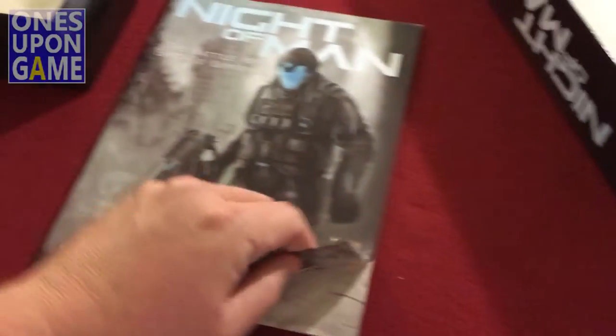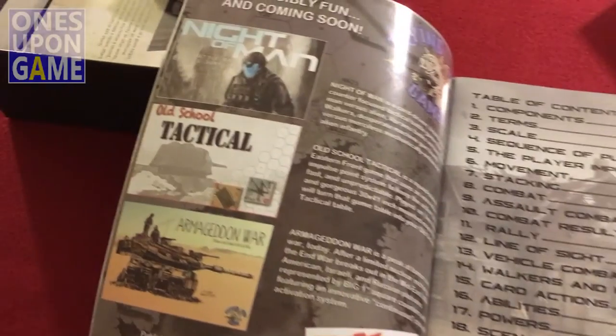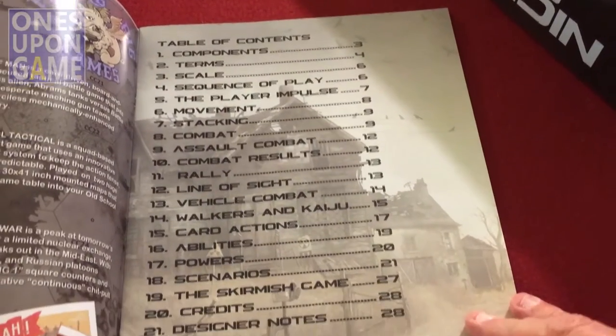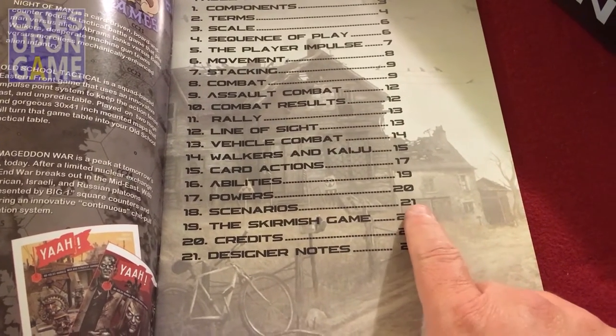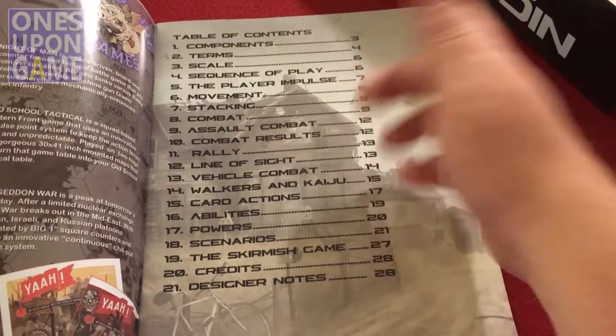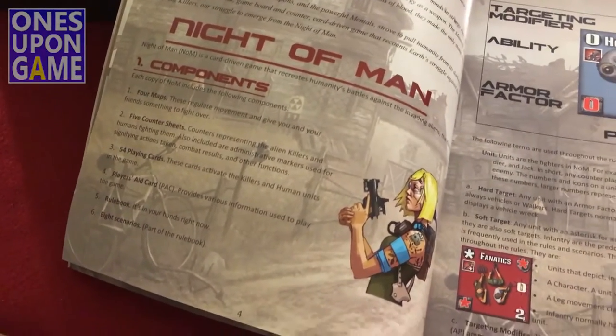So the rule book — it's a 28-page book, with scenarios starting at page 21. So we have about 16 to 17 pages of rules starting at page 3. Full color and large print.